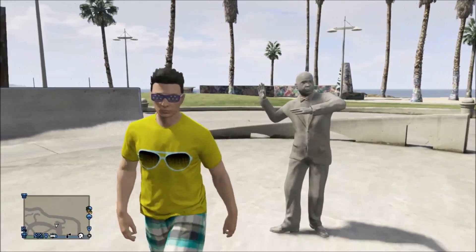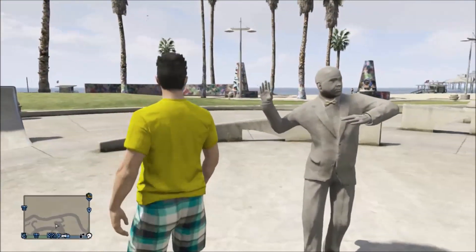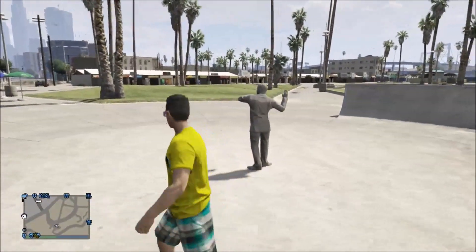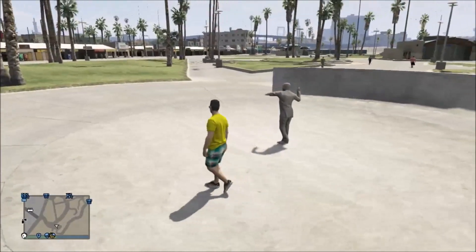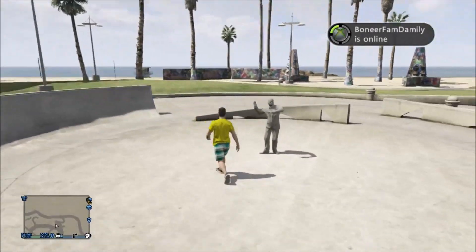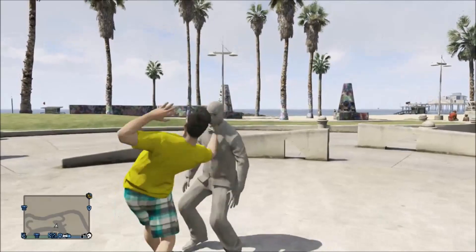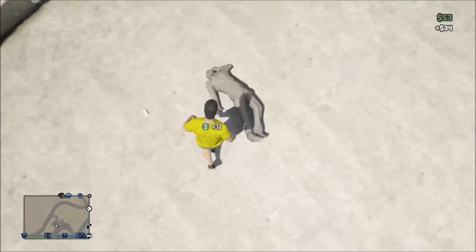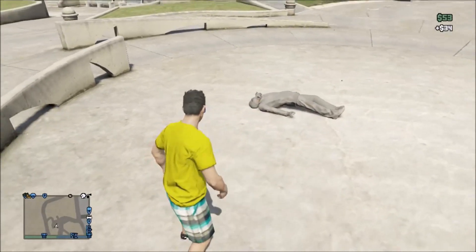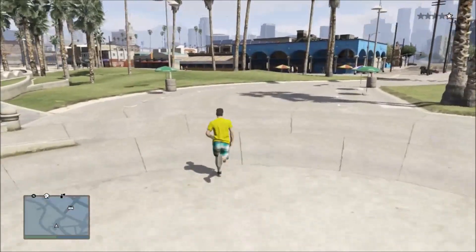This Easter egg — a lot of people still don't know about it. I found it a long time ago but never shared it. This silver dude actually exists in real life in Venice Beach — I kid you not, I've seen him many times, he's been there for years and makes around a thousand bucks a week. I had to punch him in the game because he was just standing there being creepy. At night he leaves Venice Beach and goes to 3rd Street — probably makes more money there.